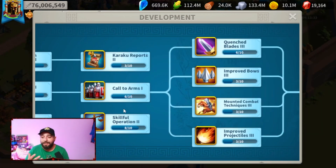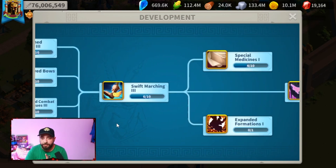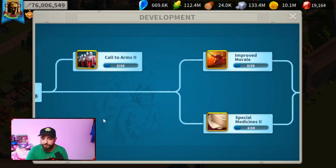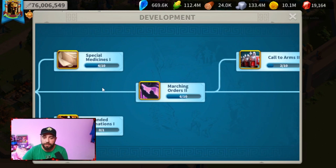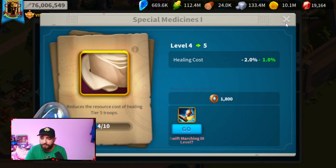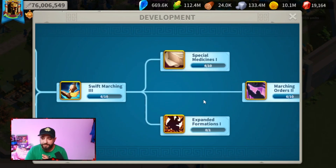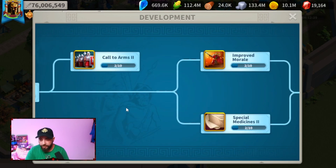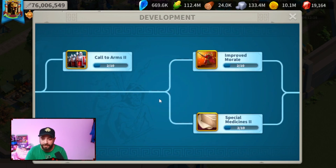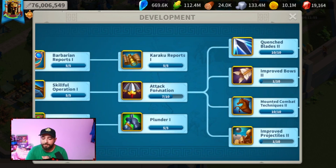After maxing Swift Marching, Treaties, and Cultural Exchange, immediately jump to Treaties 2 and Cultural Exchange 2 and get them to level 8. Then get all of these to level 3, Swift Marching to 1. If you're fighting hard on the open field, you can also unlock Special Medicines 1 and 2 on the way — it depends on whether you're fighting or not. After Swift Marching, get Marching Orders to 5/10, Call to Arms 2 to 2/10, and Improved Morale 2 to 2/10. Then go back to Attack Formation 1 and get it to 3/10.